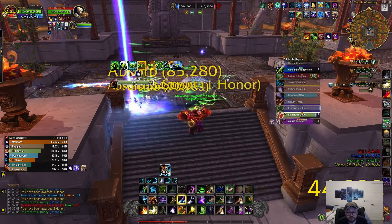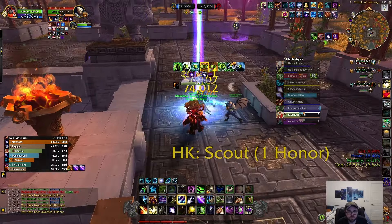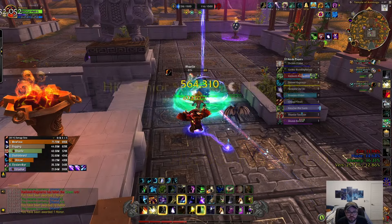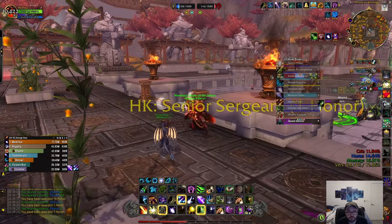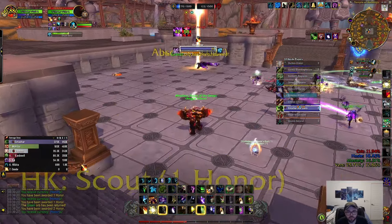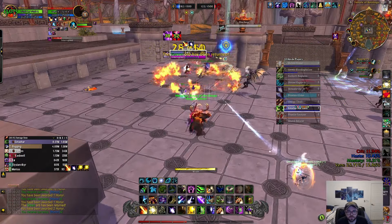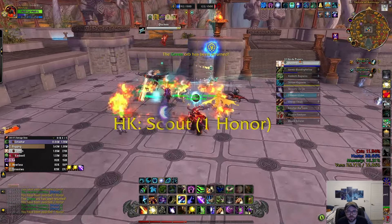Like I'm just going to pop Treants right now, pop mushrooms, Star Surge, Star Surge - and even with some defenses up we made it work a little bit. I don't know, something about this build feels pretty nice, so I definitely can't wait to try out the Boomkin changes in the next patch.